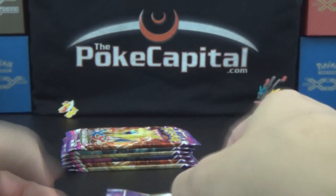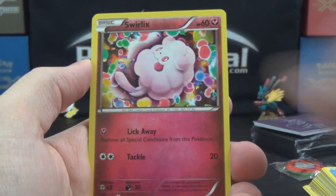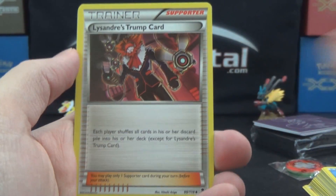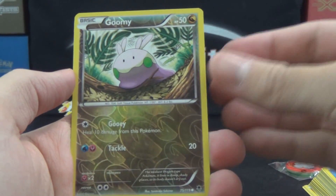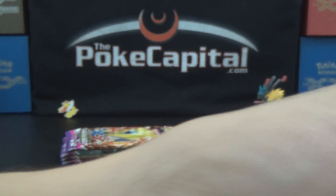Onto a Mega Gengar pack. Pumpkaboo, Litleo, Swirlix, Zubat, Whismur, Golbat, Wobbuffet. Lysandre's Trump Card — we want that in full art. Gumi reverse. And our rare is an Escavalier. The other new mega in this set is Mega Manetric.